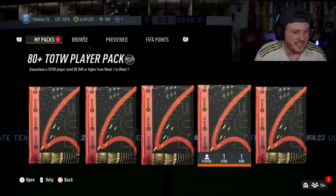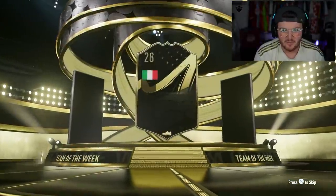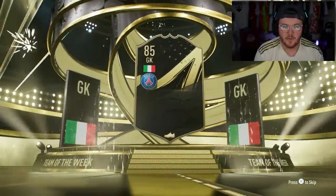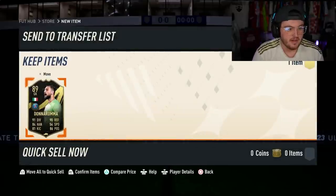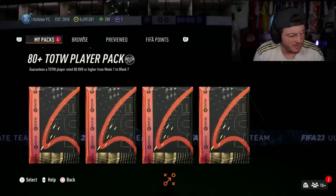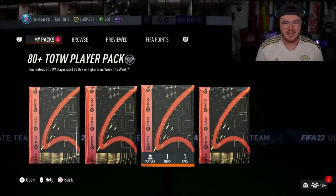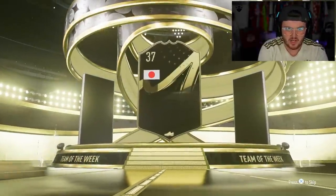I've got five of these Team of the Week packs. Let's see if we can get ourselves a decent in-form. I've seen Haaland's and Neymar's come out of these. Italy, goalkeeper — Donnarumma? 89 rated Donnarumma — I'll happily take that. That is usable. At the very worst it's fodder, at the very best that is usable. 65k for Donnarumma — that is very good.